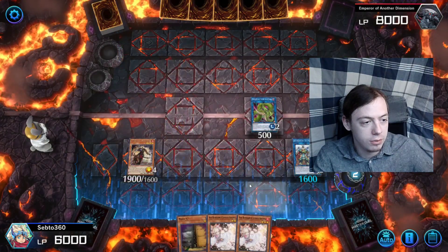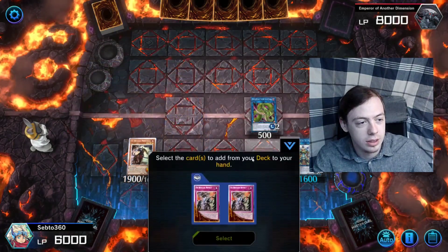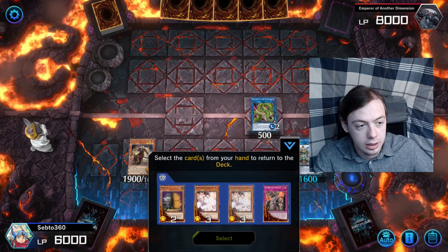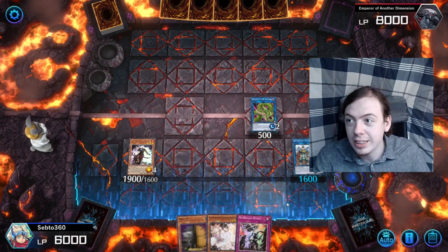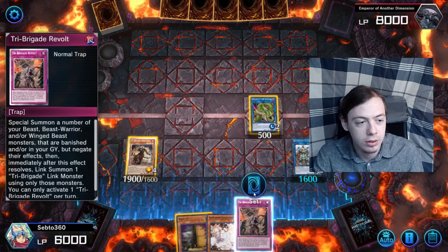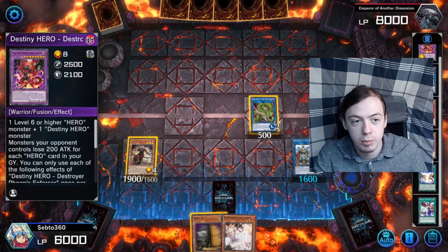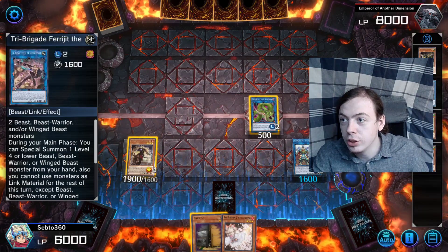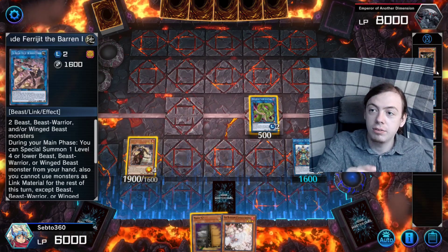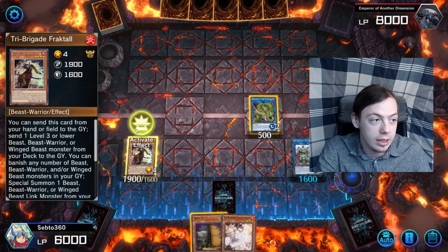We get both DPE and Re:Fault — add Re:Fault to hand, put Ash Blossom back. Look at how insane this is: right off of two cards we get Double Dragon Lords, Re:Fault, and DPE in grave. On top of that, because we hard linked Therajit, we can use Re:Fault to bring back Therajit and then draw a card, potentially drawing into more hand traps.